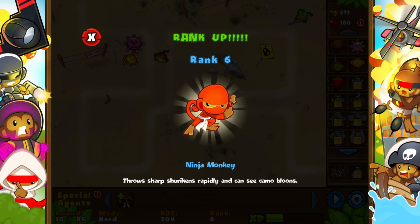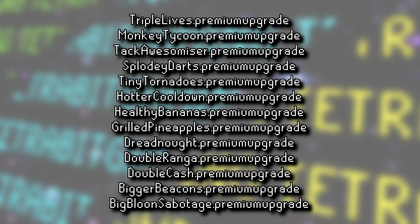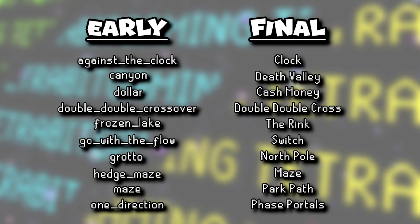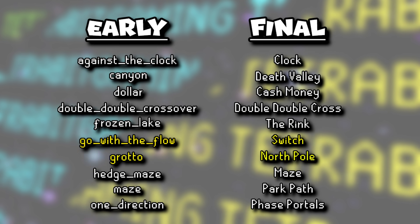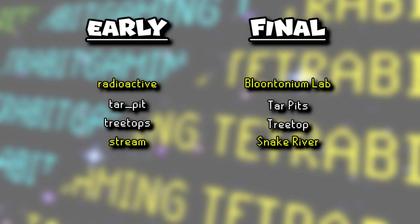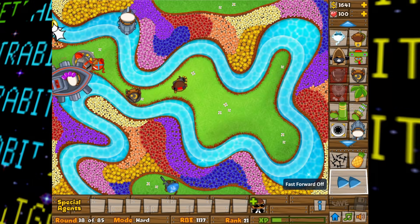As for unused text in the mobile version, there are references to premium upgrades that were never implemented, suggesting there may have been original plans to introduce them. Several internal track names also reveal what appear to be their early names: 'Grotto' for the North Pole track, 'Stream' for Snake River, 'Go with the Flow' for Switch, 'Radioactive' for the Bloontonium Lab, and more.